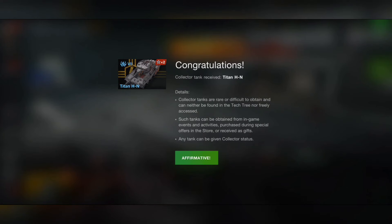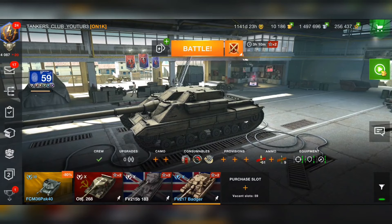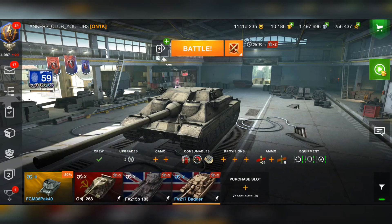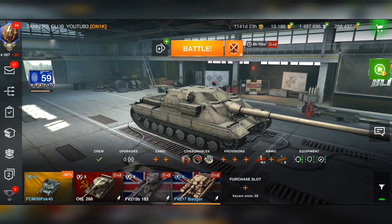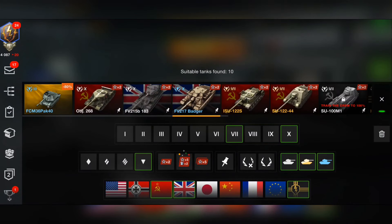Congratulations - the Titan HN has been recovered to my account and is now in my garage. The Badger is here too! I didn't receive the email confirmation for the Badger yet, but it's already here. If you already bought equipment for the tank, it won't be lost. I started with 20k gold and spent 7,500 for the Badger and 2,500 for the Titan HN - so 10k gold total, and now I have 10k gold remaining.